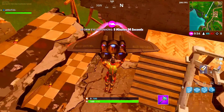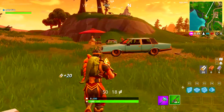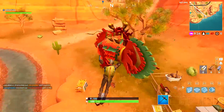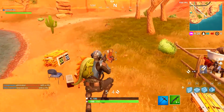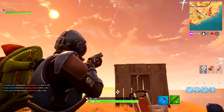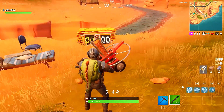The next clay pigeon is located just above Flush Factory, right on the edge with the broken house — really easy to see once you're gliding in. Make sure you have some sort of weapon or you won't be able to complete the challenge. Finally, the last one is located in Paradise Palms, right at the edge in between the two big canyons on the mini-map. Note that this one shoots the other way, so watch out for that.